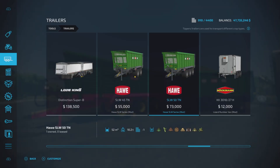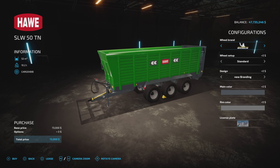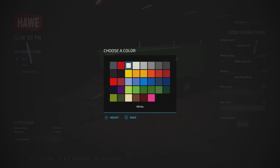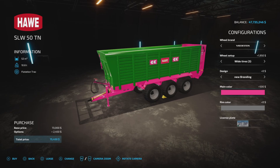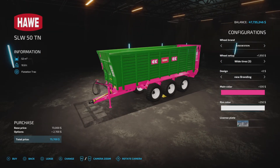Moving on to the larger trailer — 152,000-liter capacity, quite a bit more expensive. It also has Michelin, Trelleborg, Vertistein, and BKT tire options with the same tire choices as the smaller one, both new and old branding, and all the same main color and rim color options.